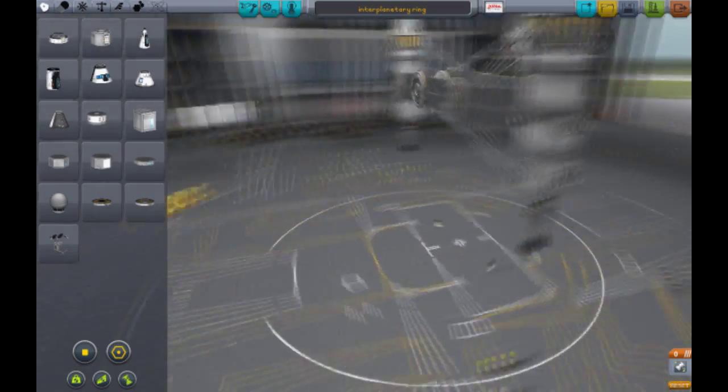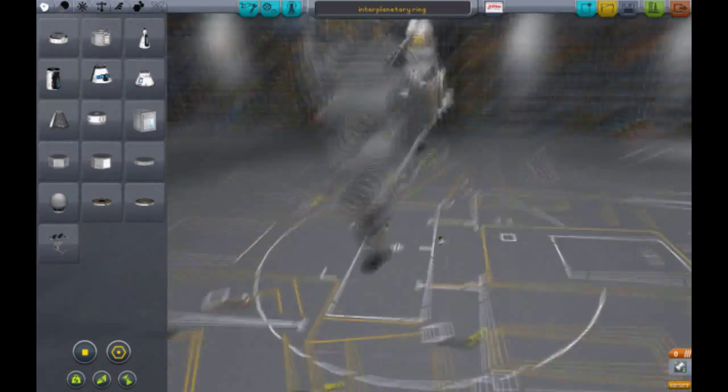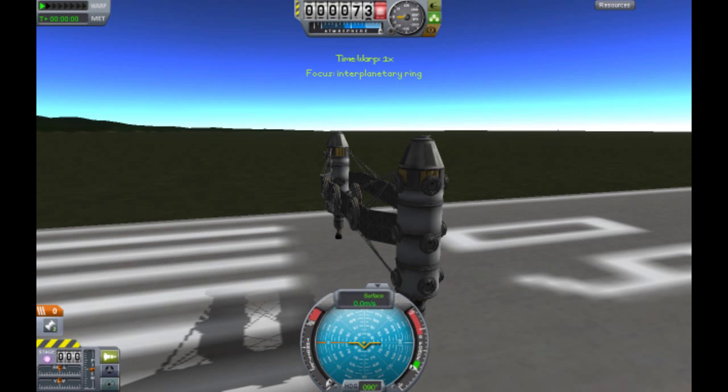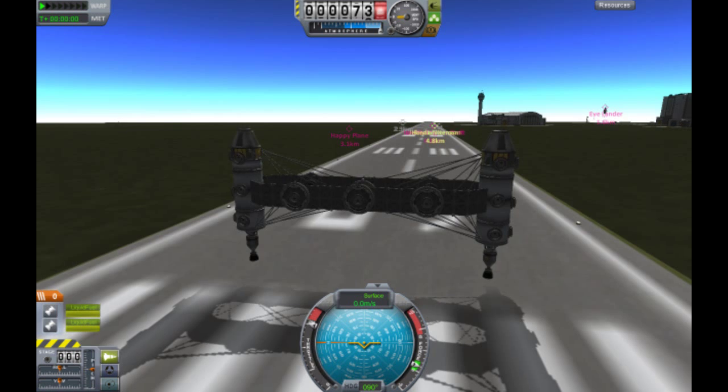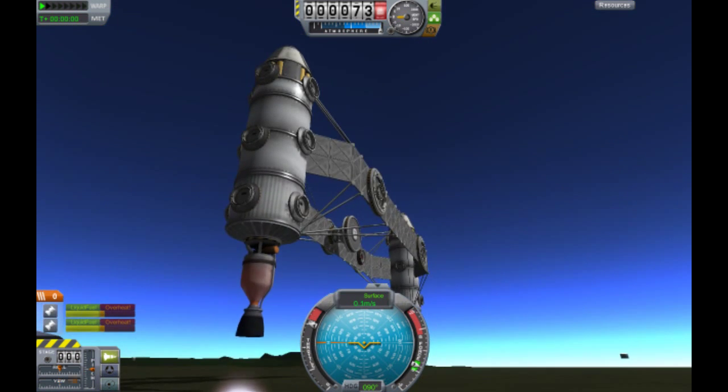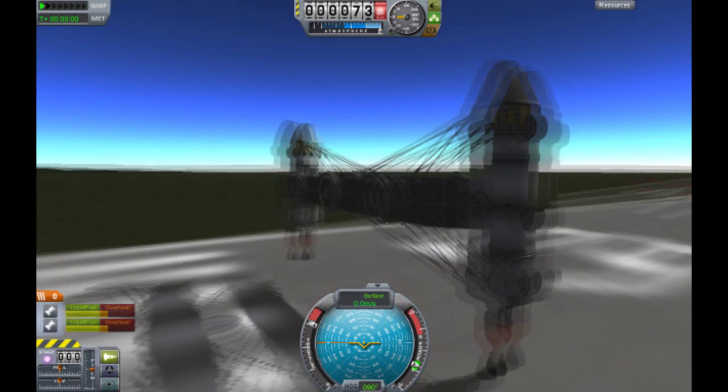And now number 1. This is possibly the best plane ever — in an interplanetary ring? Okay, well, this is obviously number 1. I guess I can't really change it. This is a really nicely built plane — it's kind of a plane. Apart from it doesn't get off the launch pad...